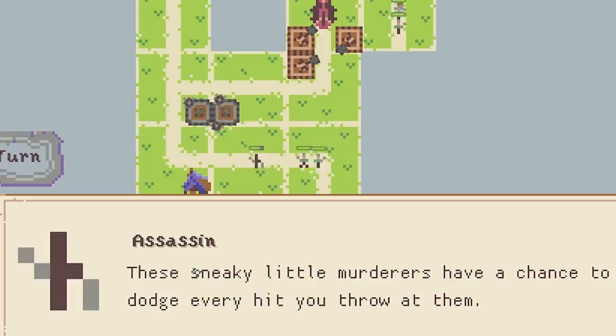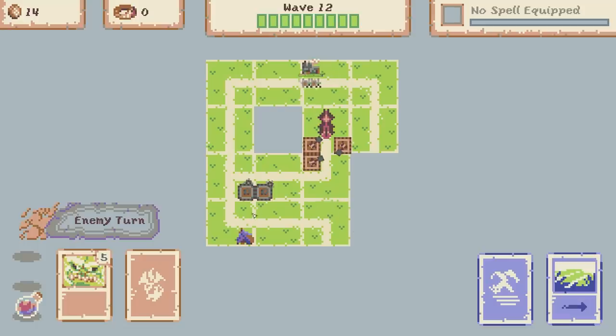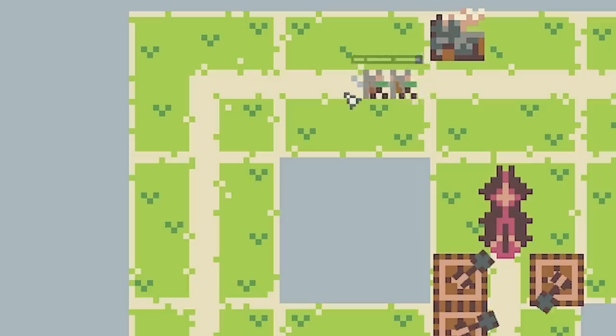Oh look a new enemy type - an assassin! These sneaky little murderers have a chance to dodge every hit you throw at them. So yeah you've gotta watch out for them. Thankfully they didn't do too much damage. Up the top we just got a few soldiers and a few little squires.